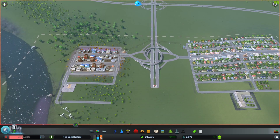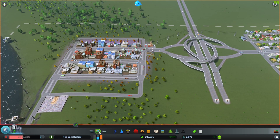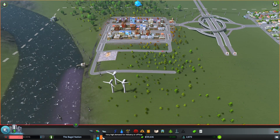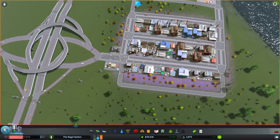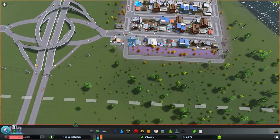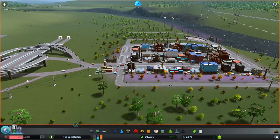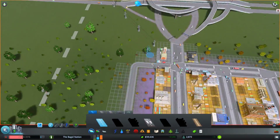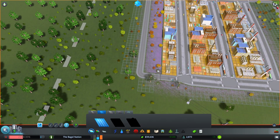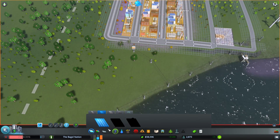The first thing I noticed is that we have very high demand for industry or offices. This could be tricky because I would like to continue expanding in this area, but we'll have to move this fire station if we want to upgrade this to a two-lane road. We don't necessarily need it to be a two-lane road, but it would be helpful. We might just leave that particular road as a one lane — it'll be a bit painful, but if we need to move it later we'll deal with that.